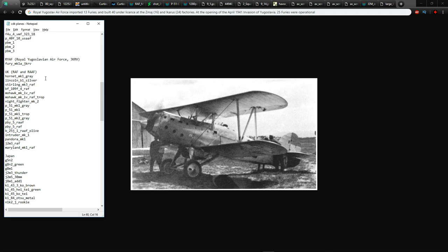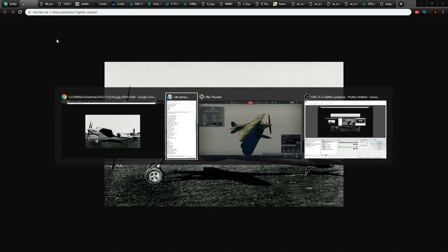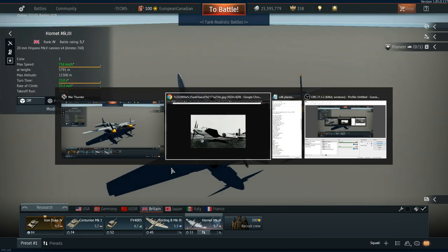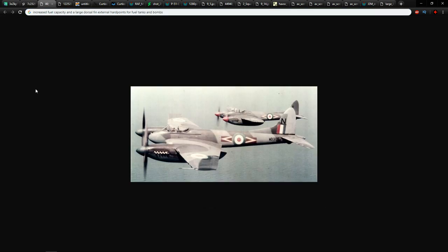The first UK aircraft is an interesting one: the Hornet Mark 1 Grey. We actually have a version of the Hornet in the game — the Mark III version. The question is, what is the difference between the Mark 1, which was the initial production fighter version, and the Mark III? The main differences are that the Mark III had increased fuel capacity, a larger dorsal fin, and external hard points for fuel tanks and bombs.